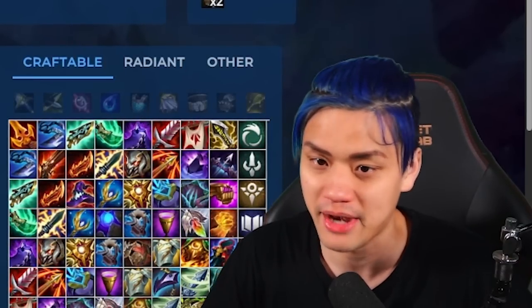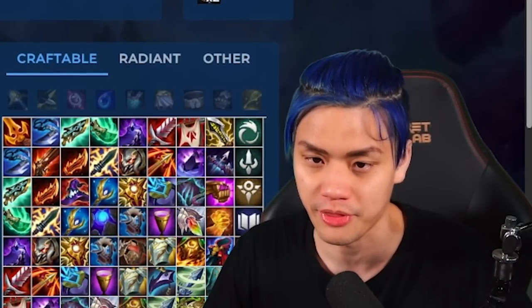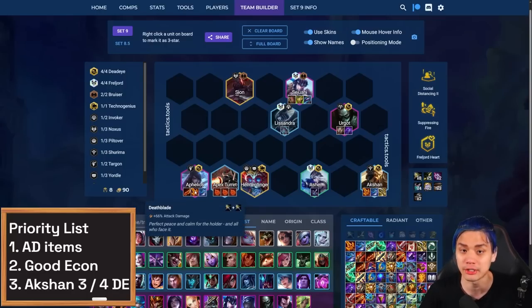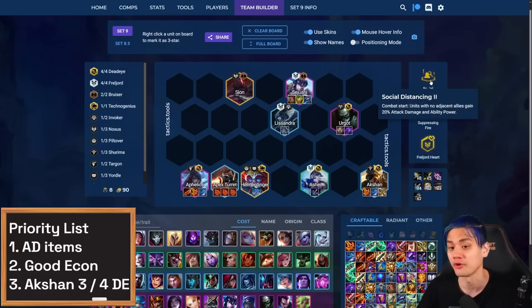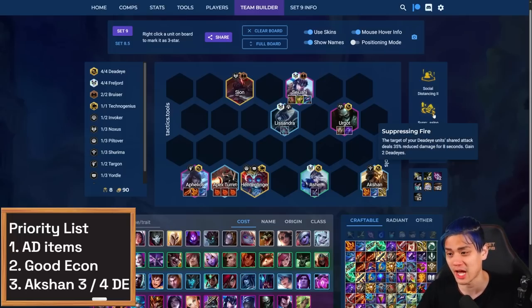A lot of these items are just recommended based off if you have extra of them. In terms of priority, the most important thing is a Rageblade on Aphelios plus a Deathblade. Attack damage is really important to get the kills with the Deadeyes as well as scale that attack speed on Aphelios. This is why things like Social Distancing is so good on Aphelios, and also augments that straight up give you a Deathblade like Cut Above.